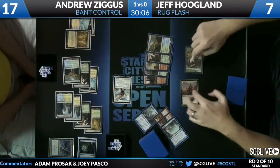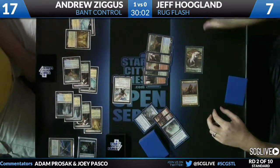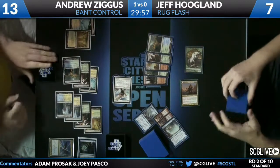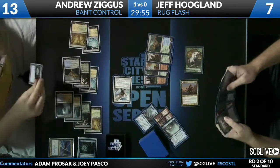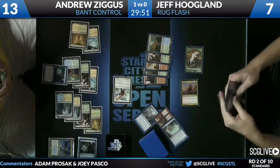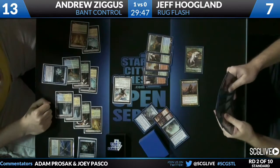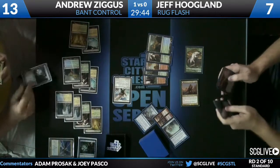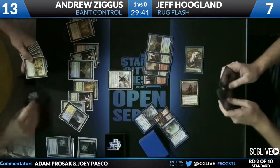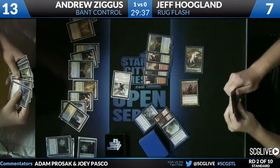Huntmaster doesn't flip — swinging in, Andrew is going to take four. How is it possible that Andrew has his Far and Away? He's going to just Think Twice here — he wanted that one card so badly but didn't decide to Revelation for it. I think it was the Augur plan, but it seems like an interesting line. This is just an embarrassment of riches for Andrew — he's got like two more Revelations.